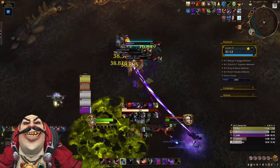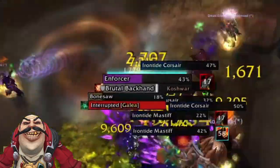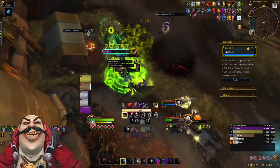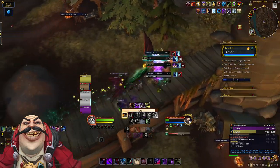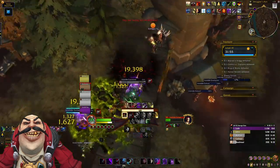Next up we have the Bone Sores. These mobs will sometimes cast a Healing Bomb, which heals a mob for approximately 30% of their HP over 6 seconds — always try to interrupt these casts. Finally for this split, you will sometimes have mobs called Crackshots. They will throw grenades; just make sure you avoid these and you'll be absolutely fine.